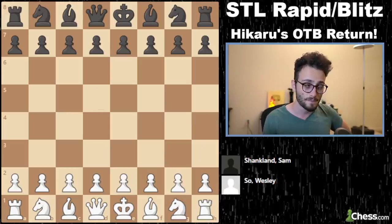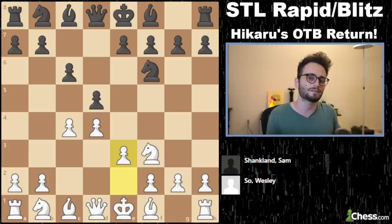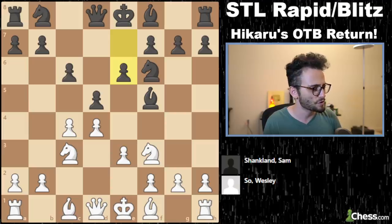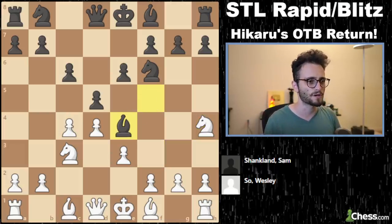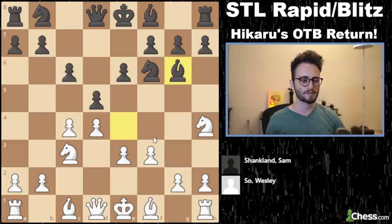Now this game was insane. Wesley So versus Sam Shankland. It was a Slav — a slow Slav, a quiet Slav. Bishop f5, knight c3, e6. This is known as a slow Slav. Bishop e4, f3, bishop g6. This is an idea in the slow Slav which revolves around white getting this bishop. But black basically says: all the time you spend getting this, I'm going to play hxg, open up, play queen c7, knight d7, and try to attack you. Queen b3 and all of that happens. But Wesley takes first — like, Sam, what are you going to do? Sam takes with the c-pawn.